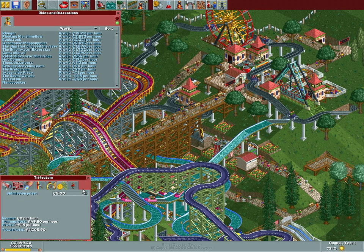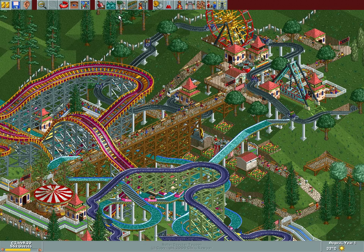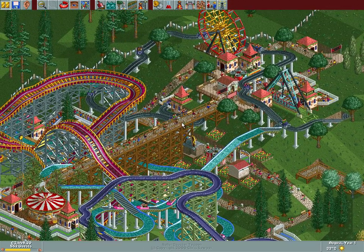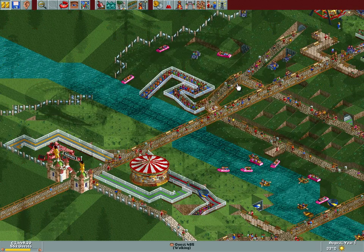We need to lower the price on this one to about 150 so it at least makes some profit. And the Round Corona definitely needs to be lowered too — we'll lower this to 70 cents. That's not much, and every guest will be able to afford that. There isn't really a quick way to find out how the vandalism is doing, so we still need to do that by hand.